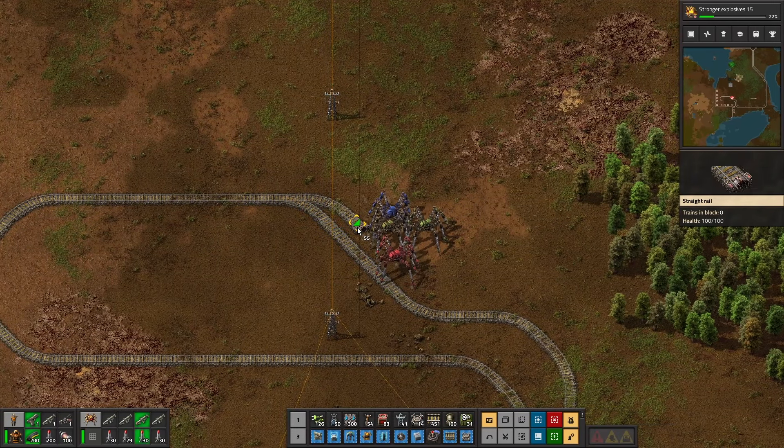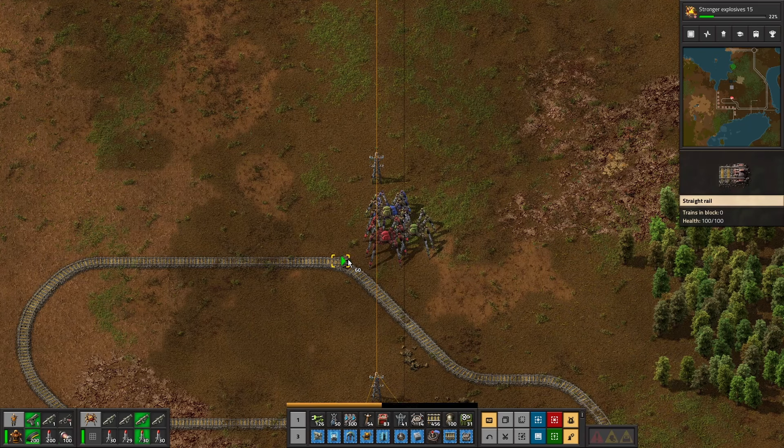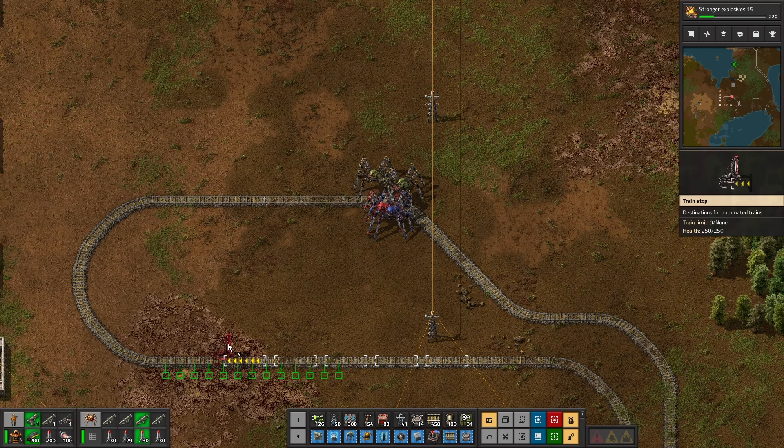There we go, that'll do. Station — no, it's that way, isn't it? You're on the wrong side. Yeah, that goes that way.